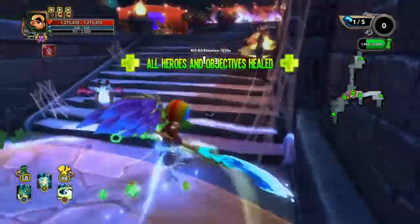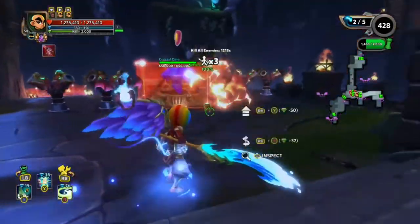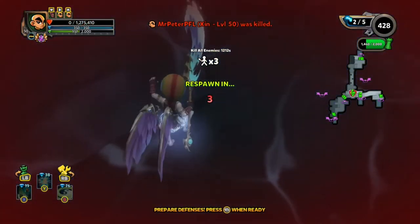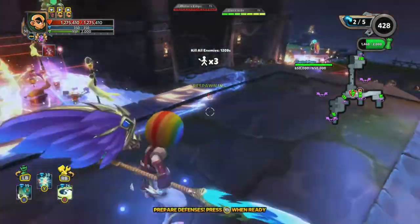Even on build phase the time will still go down. However, like I said earlier, the time they give us is very generous so try not to worry about that. Fun fact: during any build phase, if you accidentally fall off the map, they won't count it as a death. Only in combat phase will they take away a life. That's nice.